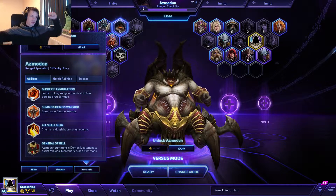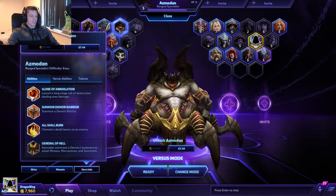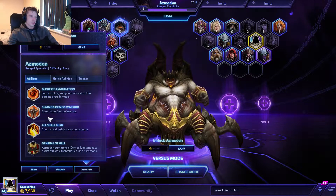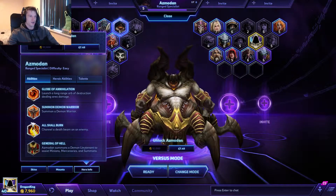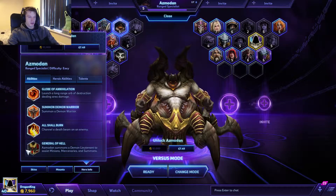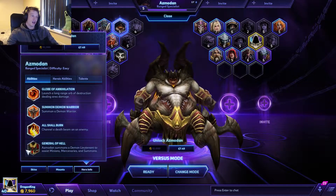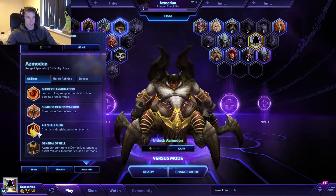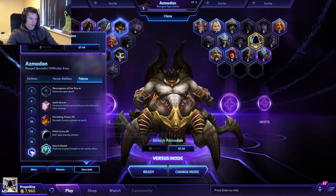The Globe of Annihilation — he just gathers it and launches it, and it can do a lot of group damage, it's very strong. You summon all your demon warriors — you've got to use these demon warriors, you've got to use your generals. That's how he can keep up with the DPS, because he can't do it alone. Also, All Shall Burn is very good, even though he can't get away at all, not even at level 20.